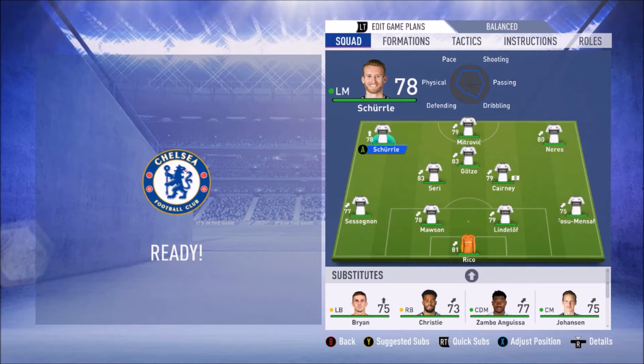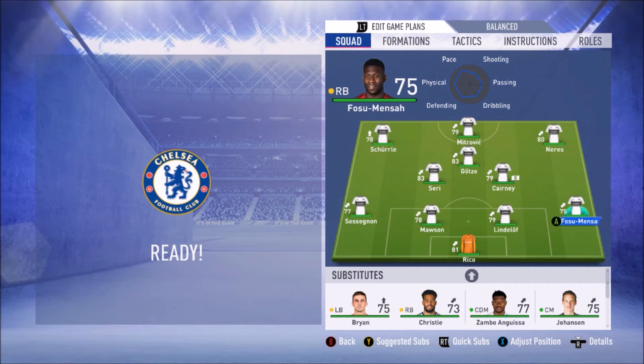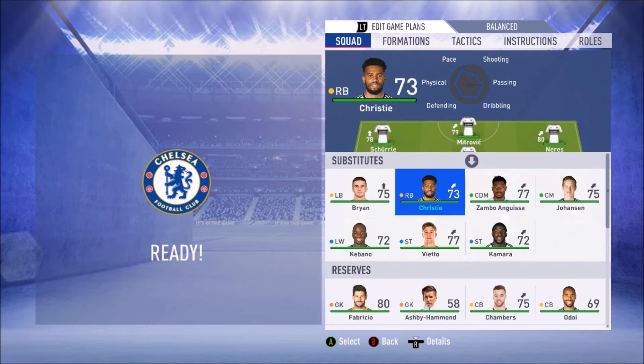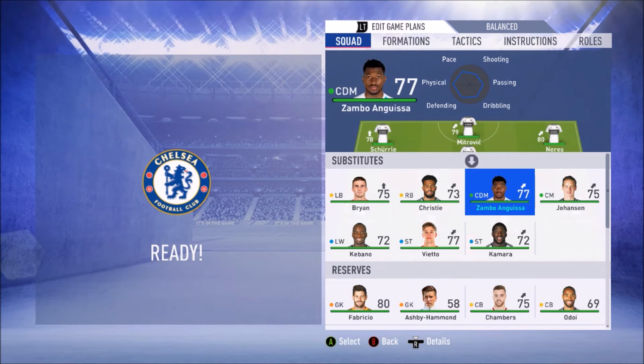Going with our first team for Chelsea away: Shurle, Mitrovic, Neres up top; Götze, Seri, Kearney in midfield; Fosso Mensa, Lindelof, Mawson, Sessegnon in defense; Rico in goal. Bench: Bryan, Christie, Zamba, Guisa, Johansson, Kebano, Vieto, and Kamara. Let's go.